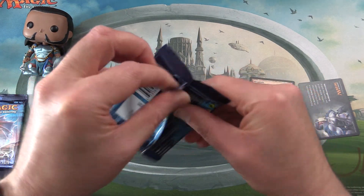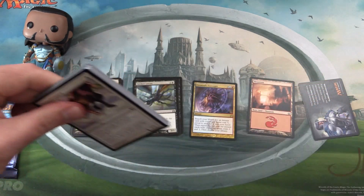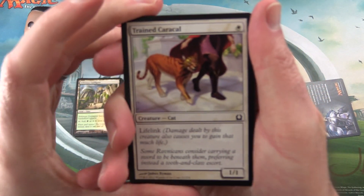Okay Gideon, let's pull some value. Don't want to pull a Jace.